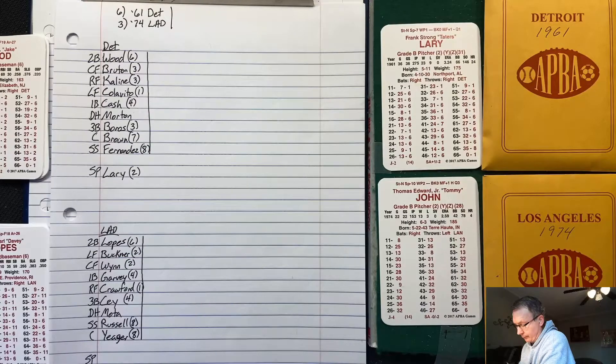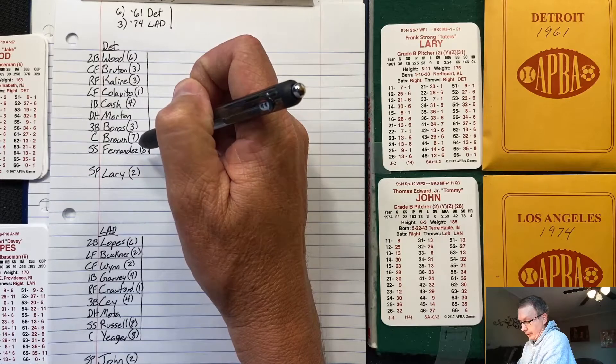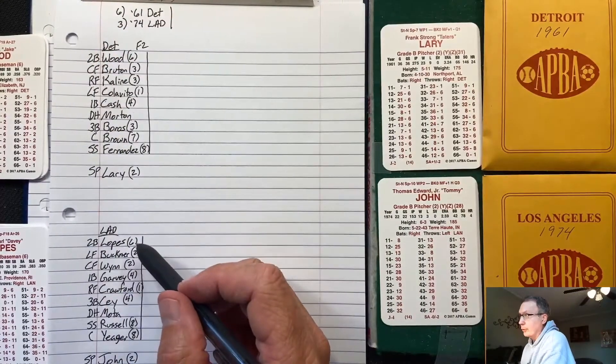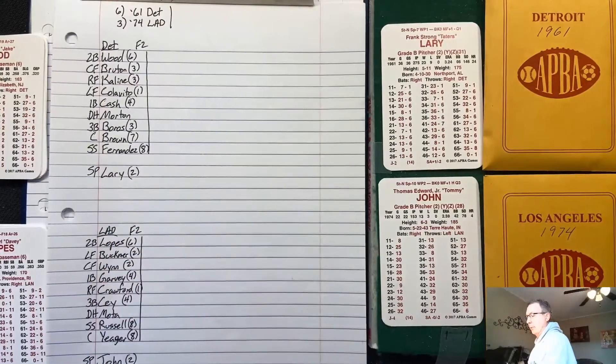For the Dodgers: second base Lopes, left field Buckner, center field Wynn, first base Garvey, right field Crawford, third base Sax, DH Mota, shortstop Russell, catcher Yeager. Starting pitcher is Tommy John — a lefty and a 14. Both teams come in with fielding 2.